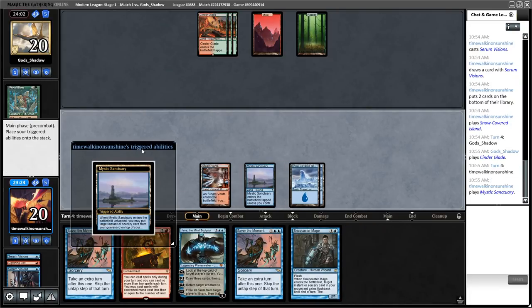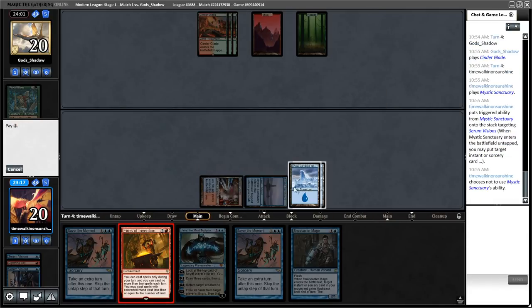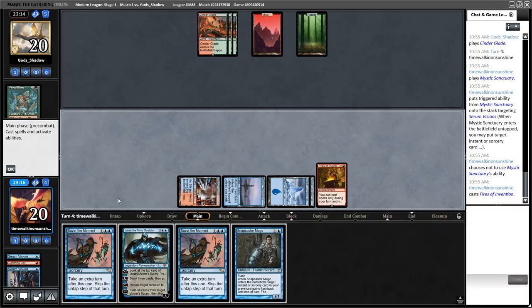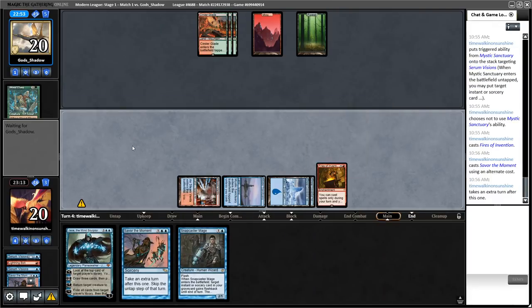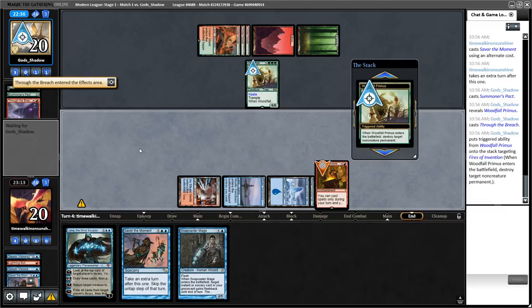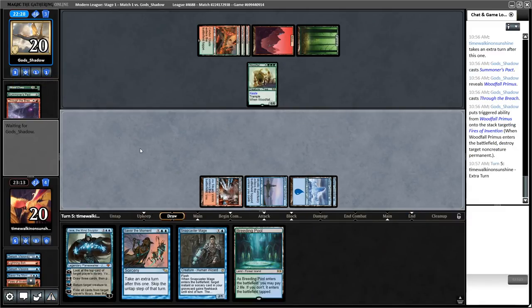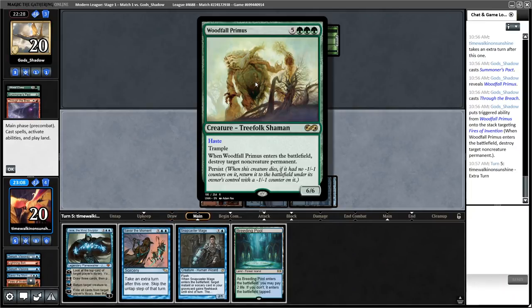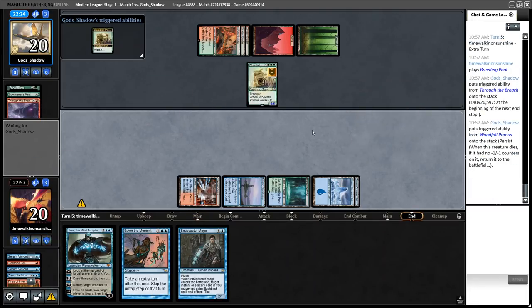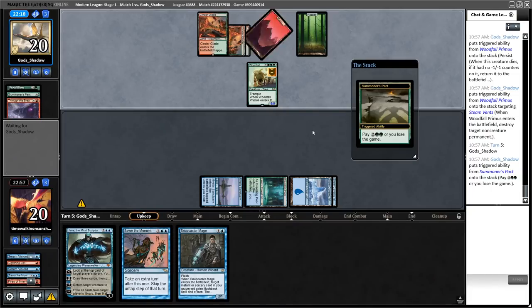Mystic Sanctuary isn't going to put anything on top right now. We'll go for Fires into Savor, into Jace into Savor, and hopefully draw something good off Jace's zero. Although we could play around a Bolt by plussing Jace first, which is probably worth it given how slow the opponent's hand was. Let's take another turn. Interesting time to Summoner's Pact — Through the Breach! What the heck?! I wasn't expecting that at all, and this is going to persist. So I guess this isn't exactly Titan Shift — it's probably Titan Shift with Through the Breach.